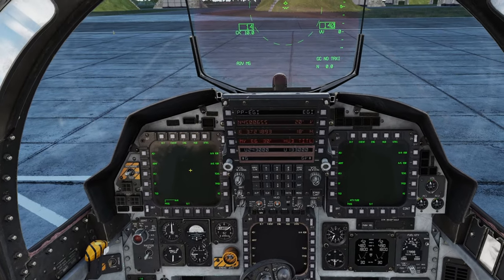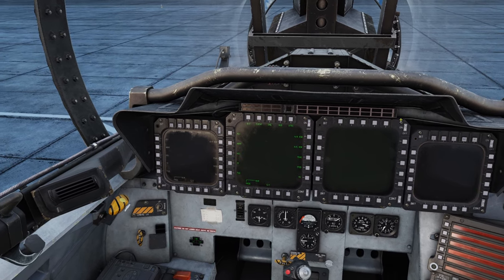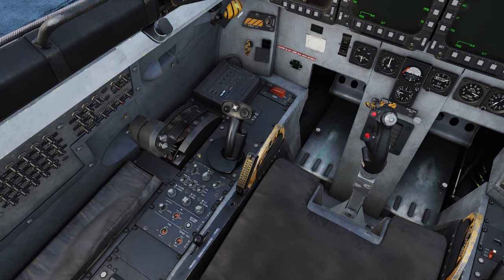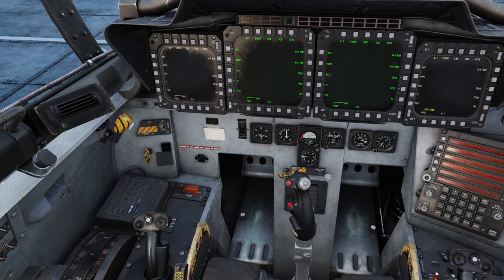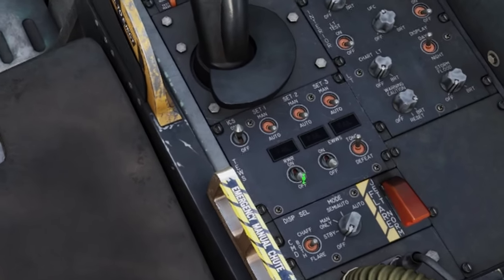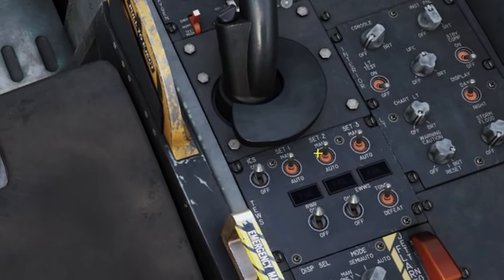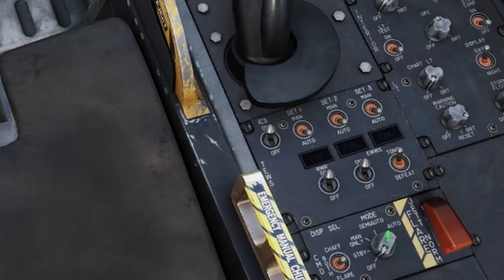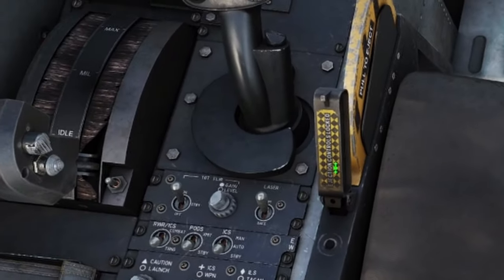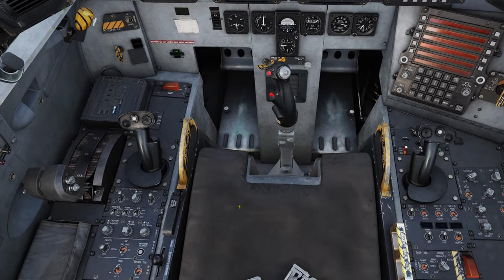While we wait for the alignment, we can jump into the backseat and set up a few things. I'm no wizard back here — I've spent zero time back here — but I know how to turn some stuff on. We'll go ahead and turn on the displays, turn on the targeting pod, turn on the laser, uncage our attitude indicator, and turn on our ICS, RWR, and EWS. These don't actually do much — you can switch to manual or auto, it doesn't really matter. We're going to turn our dispenser to manual because I like to have control. Of course we can arm our seat, and that's pretty much all we need.